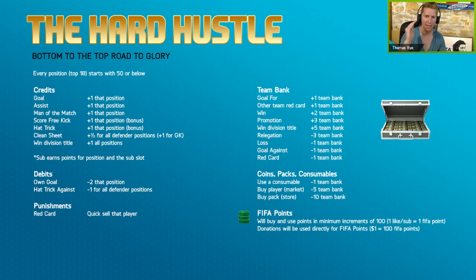On to the debits. If a player gets an own goal, he gets two taken off of his cap — so I'd have to switch out with a crappier player if I'm right at that top level. If I get a hat trick scored against me, it's a negative one for all defender positions including the goalkeeper — that's a hat trick from one player on the opposing team, not just three goals. Some punishments: if a player of mine gets a red card, I have to quick sell that player. We're not keeping around any Joey Bartons — we're going to kick them out. But I do get to keep those coins.